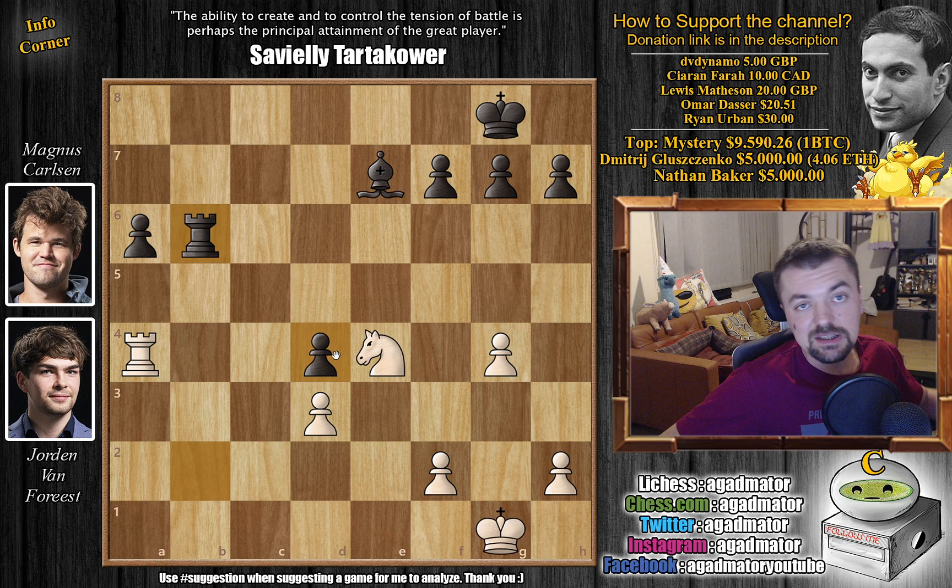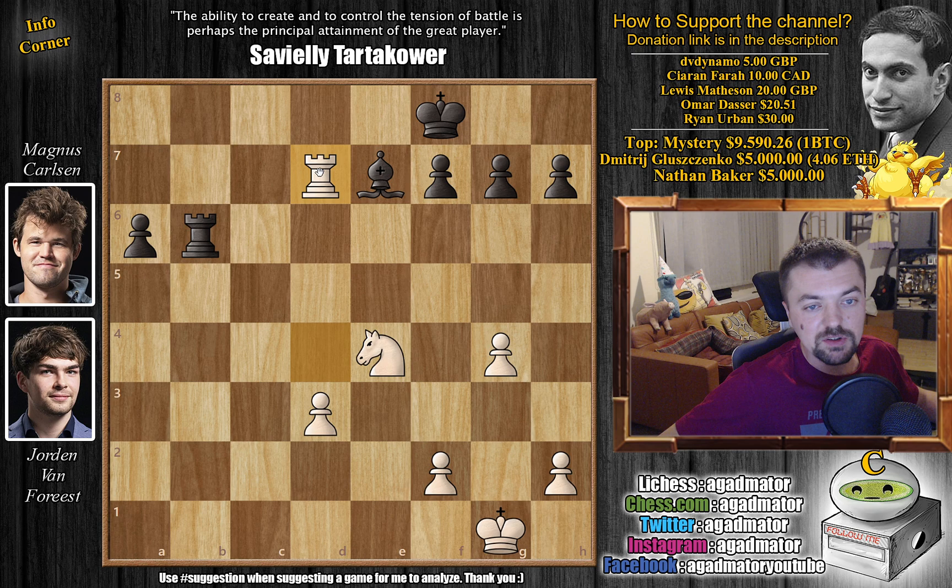The passed a6 pawn is much more important, as it's also an outside passed pawn. So rook captures on d4, and now king to f8, bringing the king into the game. Rook to d7, and now rook to g6, going after the g-pawn. There's no point defending it because it's just f5 — it doesn't really make sense. So king to f1, and rook captures on g4. But now Van Forrest gets his rook behind the passed pawn — rook to a7.